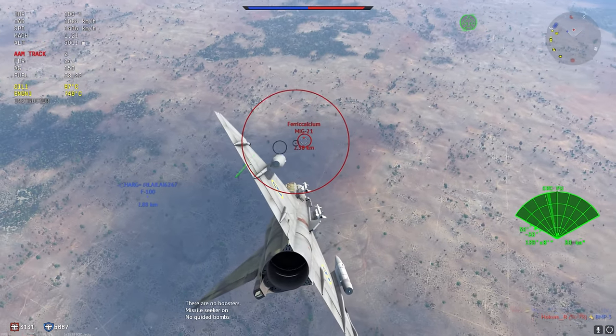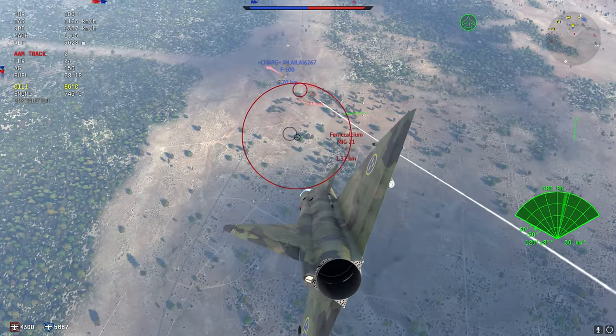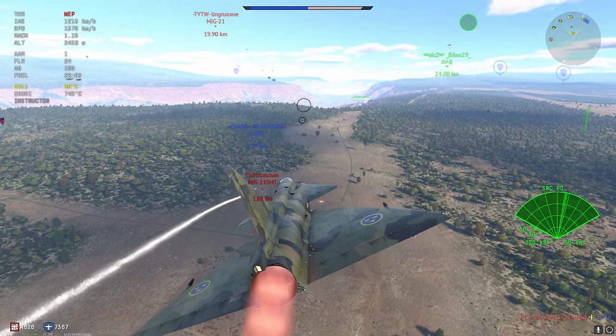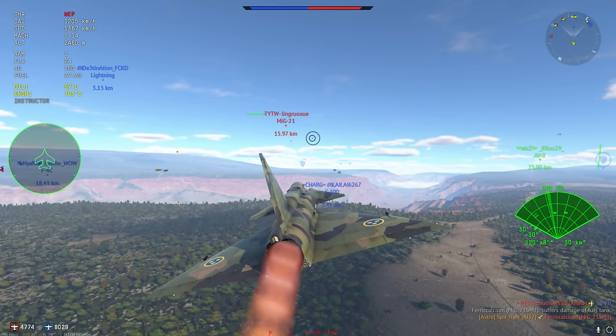We're going to switch that afterburner off just to get ourselves a little less likelihood of crashing into the ground and embarrassing ourselves. At about 1.1 kilometers, we send our missile away and it does indeed nail the F-100, which is excellent news for us.